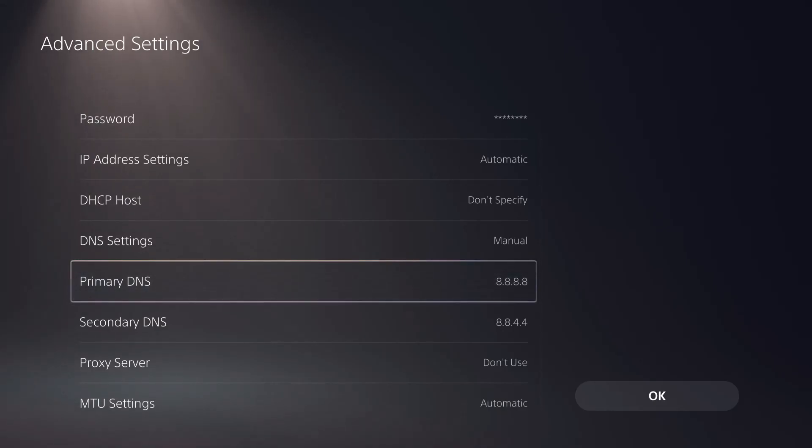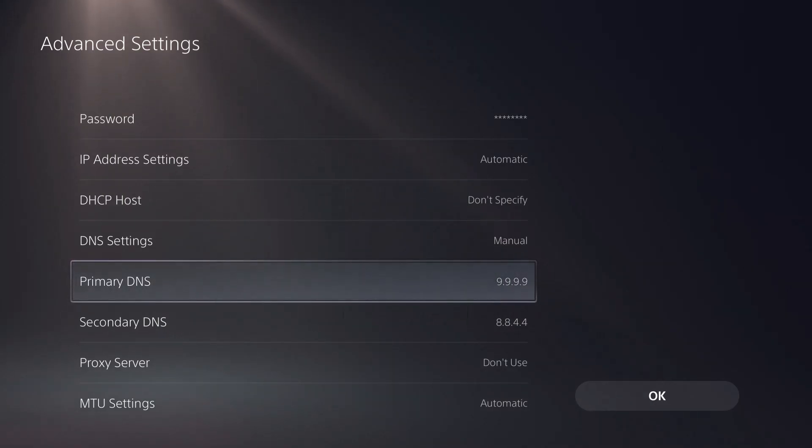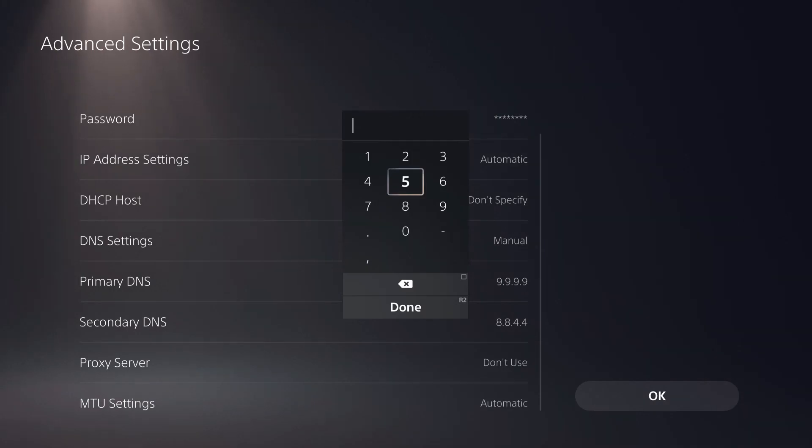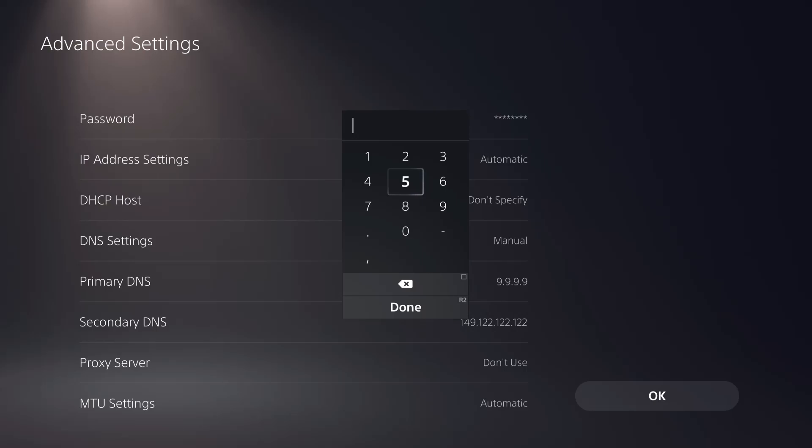I'll wait a moment so you can type it in. The next DNS to try is 9.9.9.9 — once you enter both primary and secondary, click OK.